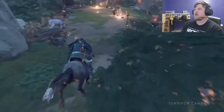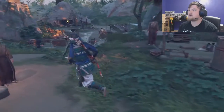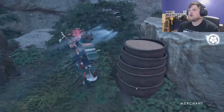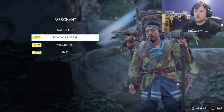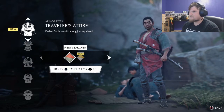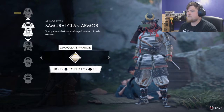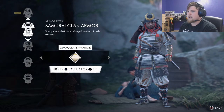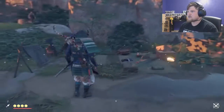We are at a survivor camp now that we just came upon. There's a traveling merchant here — these are the guys we turn flowers into for color changes, so armor dyes. Let's check this out. Not a fan of that one. That's travelers — we want armor. That doesn't look too bad, but that's literally the only one we can do. We're gonna pass.